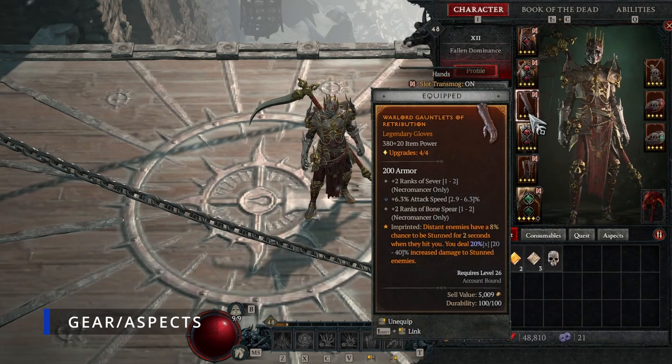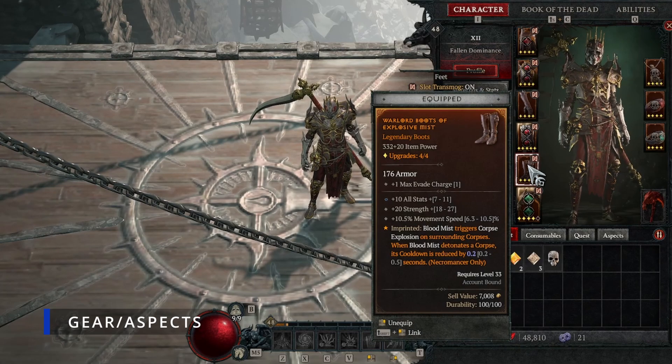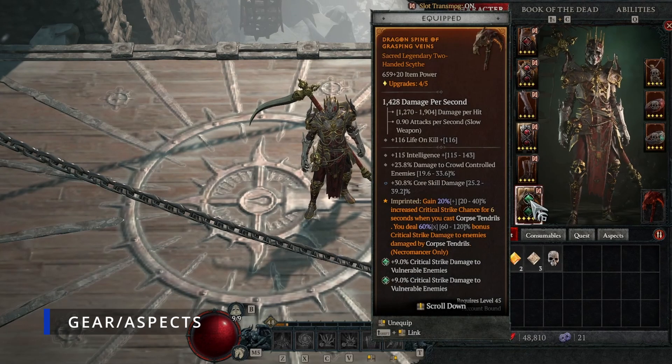On your gloves, try to get ranks to Bone Spear. On all your gear, look for critical strike chance, crit damage, vulnerable damage, physical damage - since we're pretty much all physical - and bone skill damage, whatever damage stats you can find for the build. For boots, try to get movement speed since the Necromancer is a bit slow. For your weapon, go for a two-handed weapon and get the Aspect of Grasping Veins - definitely one you want, it's in the Codex of Power.